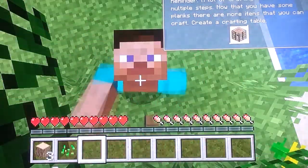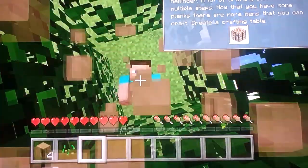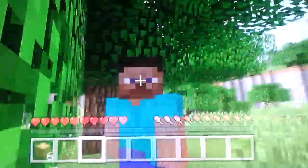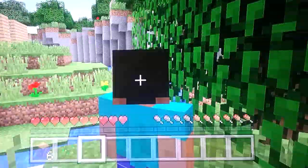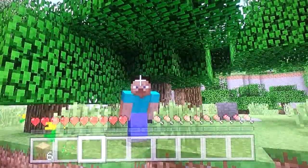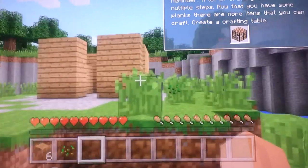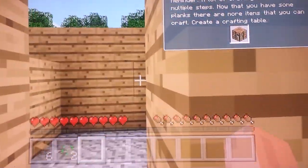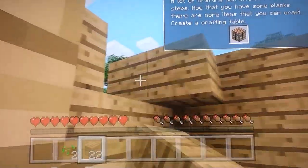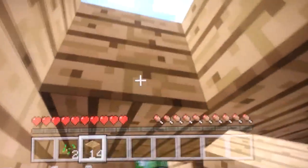By the way, when you spawn in you have this Steve skin, and you can order all different skins on the Minecraft store. Press the stick to move around, press that to change angle, and press the other one to crouch. You can jump about four blocks. Now you can craft some planks again and finish off your house. The starter house doesn't have to be nice and fancy - it just needs to help you survive the first night.